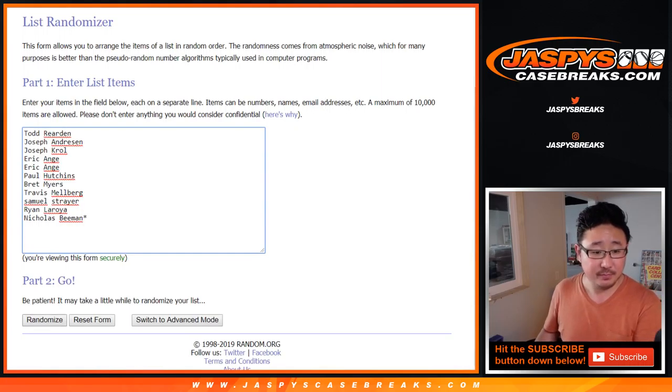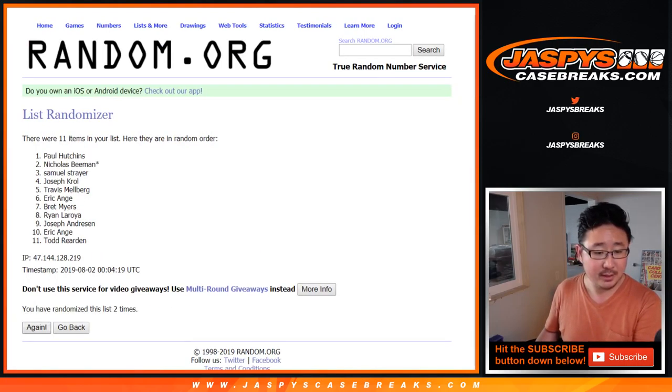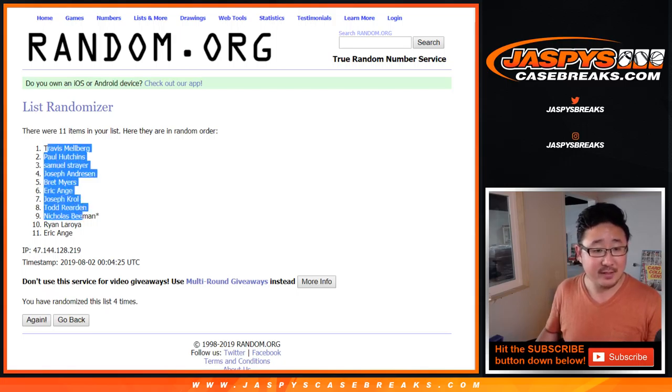And let's randomize that list. 3 and a 1, 4 times. 4th and final time. Good luck everyone. Travis down to EA.